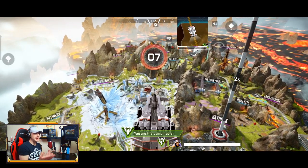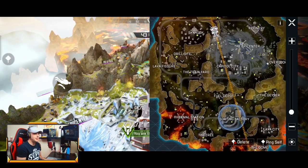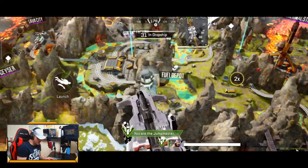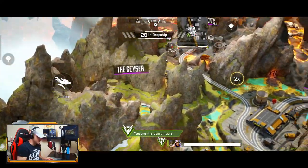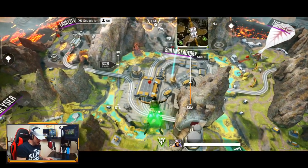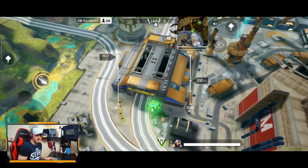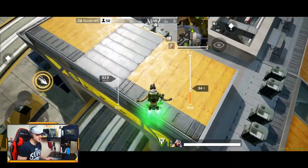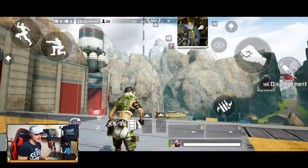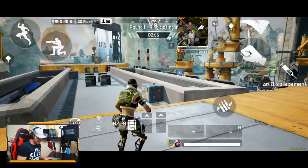Welcome to World's Edge, Apex Legends Mobile! It's very clean, very crisp. The map is the exact same as World's Edge in the Apex PC and console version. There's a little 2x button so you can zoom in and see exactly where you want to land. They've got the names above each map location too. You've got the fuel depot, the sorting factory — let's go to the sorting factory! We are flying in right now. Even on low settings, how incredible does this game look? I'm playing on the Red Magic, one of the best Android phones on the market right now.